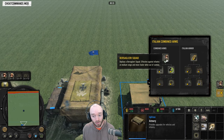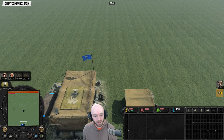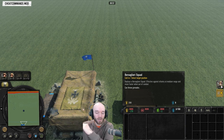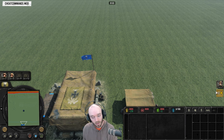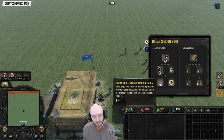Bersaglieri and the Italian Combined Arms Battle Group have received quite a few changes. First off, Bersaglieri are cheaper to deploy — down to 280 manpower each — making them considerably more appealing. Previously they would struggle against Riflemen and cost more, making them not a terribly appealing option. They've also had a cooldown nerf, but deployment time should end up roughly similar, and you'll have a lot more manpower left over after deploying all your Bersaglieri.